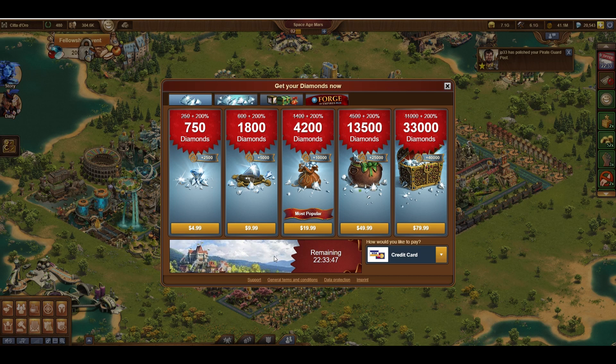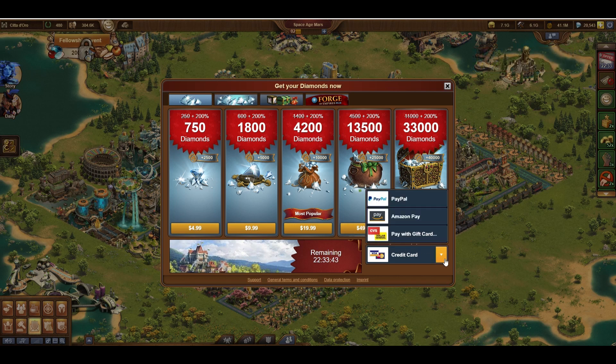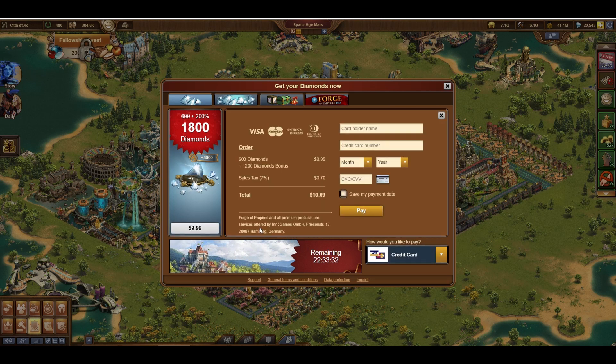Buying them on the computer is a pretty straightforward process. First, you choose from your payment method, which includes credit cards, PayPal, Amazon Pay, or apparently some gift cards. Then click the amount that you want to purchase, and it's like any other online store.